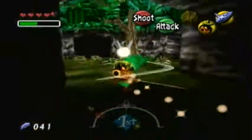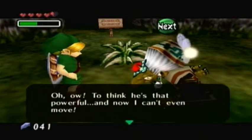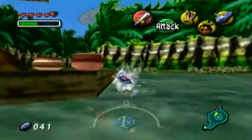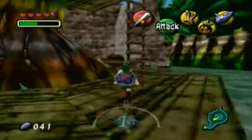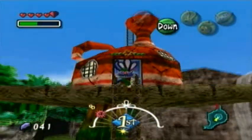I only know the Lost Woods in Ocarina of Time by heart — I don't know this one very well. Okay, so here's the potion shop — that looks like one of the witches that tried to kill you in Ocarina of Time. That's because it is. It's technically a different timeline, though in this game you never even met them before. They were in the Spirit Temple — Koume and Kotake. We've only been recording for about seven minutes.